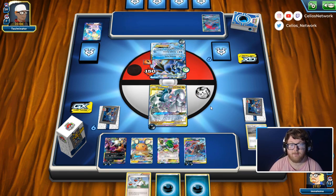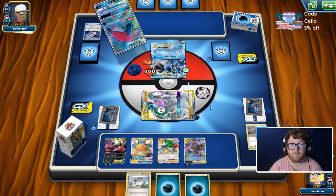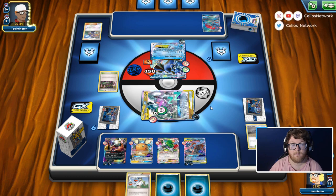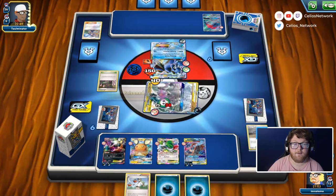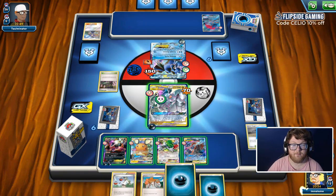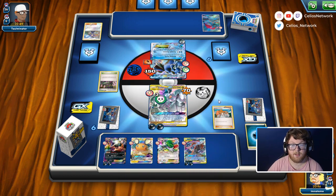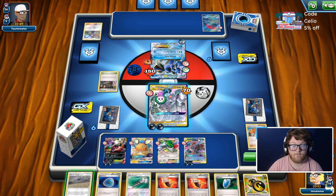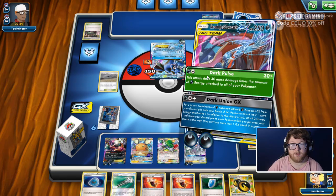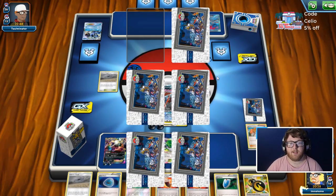They got a Zoroark GX off five, and a laser — they flip heads. Things are starting to go kind of well for my opponent. They got everything they wanted there. Let's see if we wake up. We did wake up, and that's really bad for them. We'll attach here and not give them a new hand — we'll just jam a Juniper. We can't use items, of course. Play down the Swell, retreat for free, and it's Zoro Ninja time.